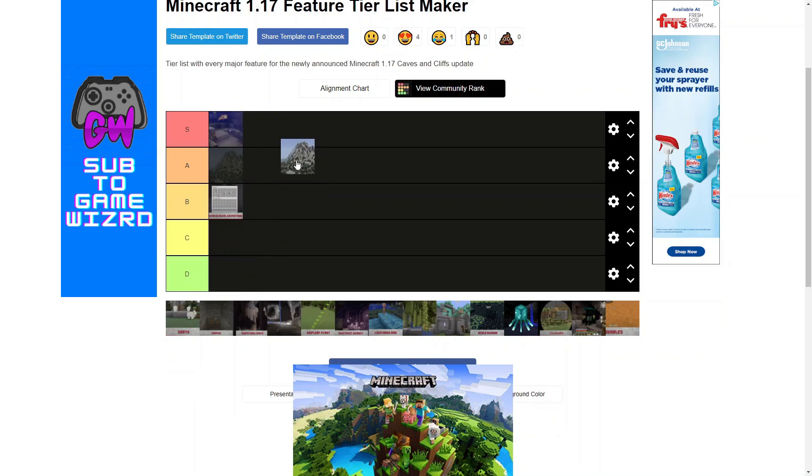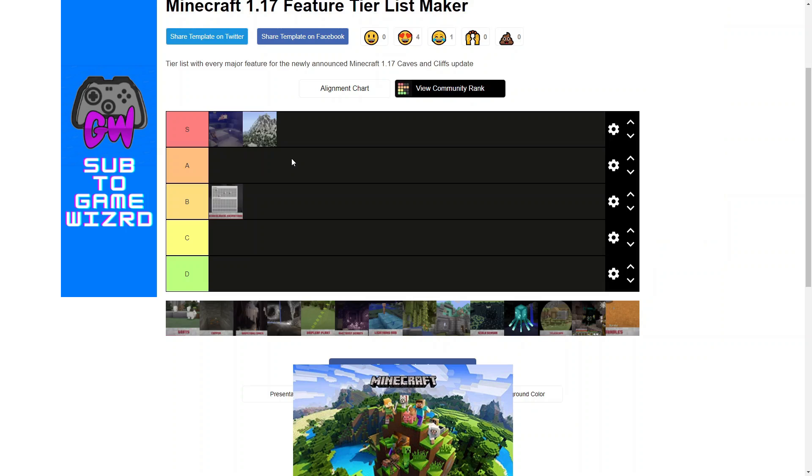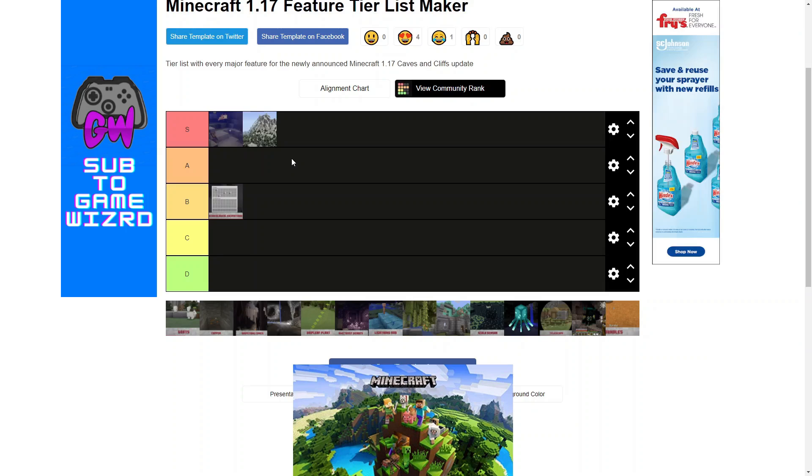Now we have new mountain generation. These mountains I am putting in S tier because they have looked amazing. They're giant, which actually requires the world height and depth to be increased for this entire update. And the mountains, I think, are going to look amazing in the final update. I think it'll just make Minecraft look so much more beautiful than it is.